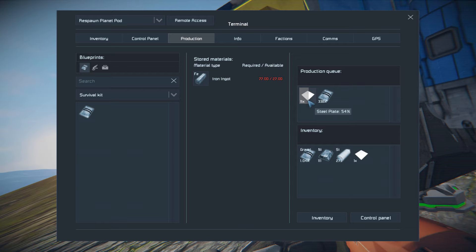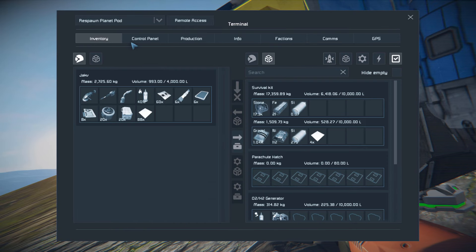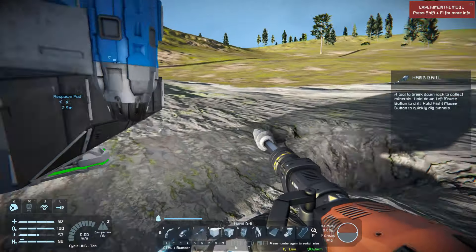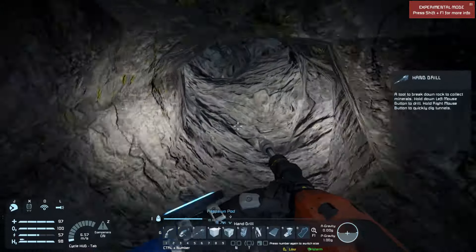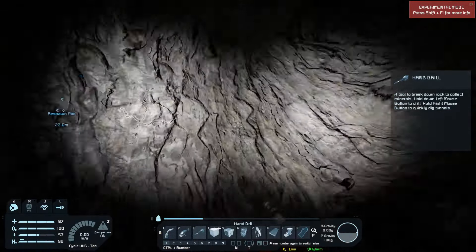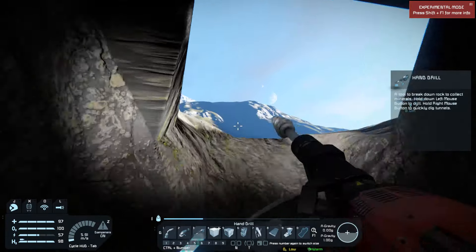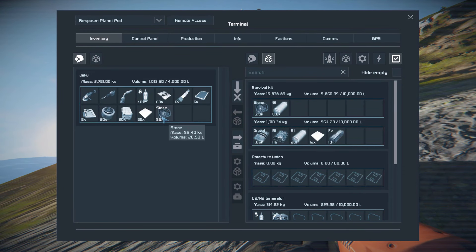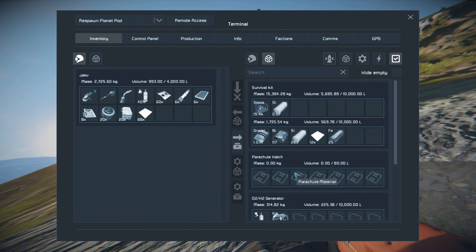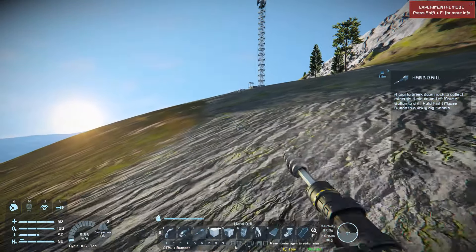We're running low on iron — let's wait for this to finish up real quick since there's not much left. Just going to run back into the hole real quick and make sure we got all the stone — left two little pieces. And in that amount of time it should have finished up our plates. There we go.